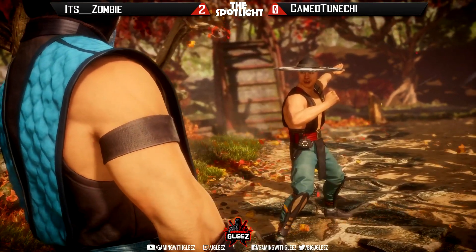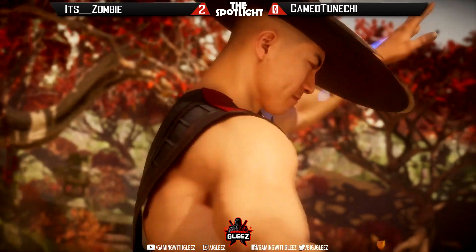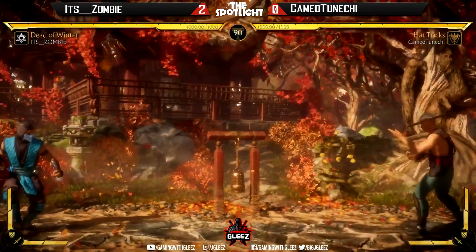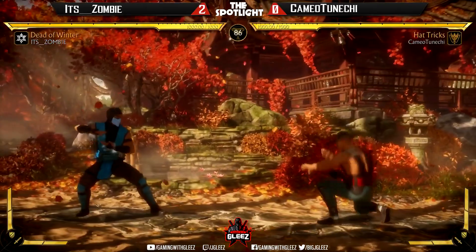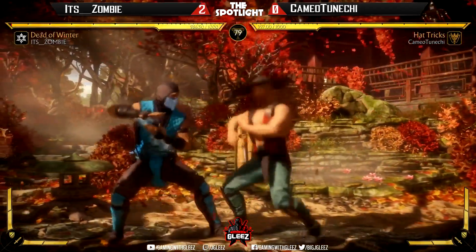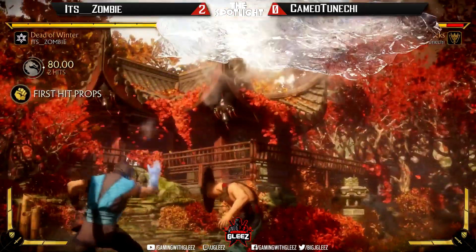Sub-Zero quote: 'A light heart lives long, but a cold heart feels no pain.' Round one — yeah, he's got the retro skin, I like it. I still haven't downloaded my retro pack — do have Night Wolf though. The walk down is extra epic. Staggers into the grab.